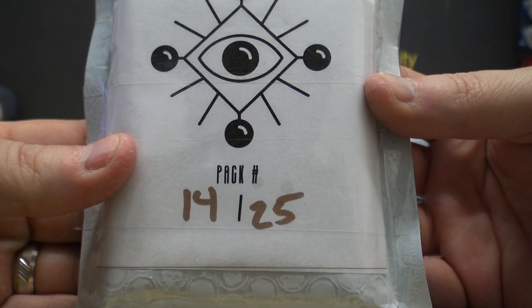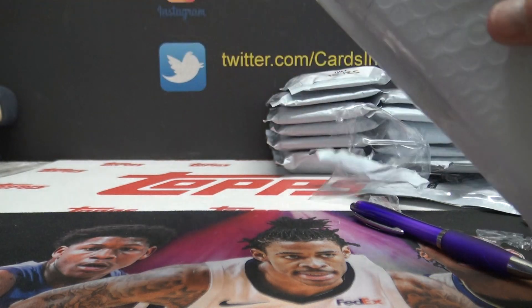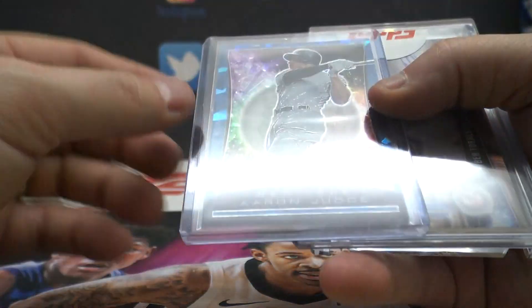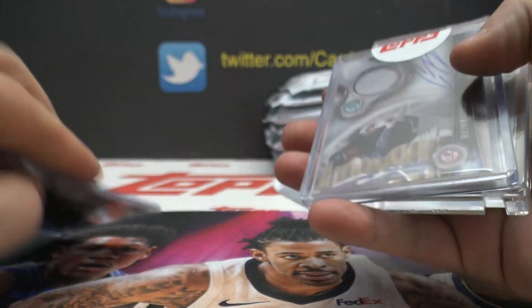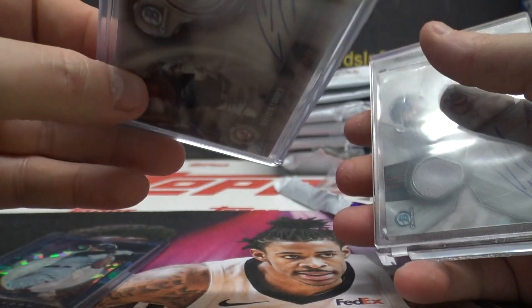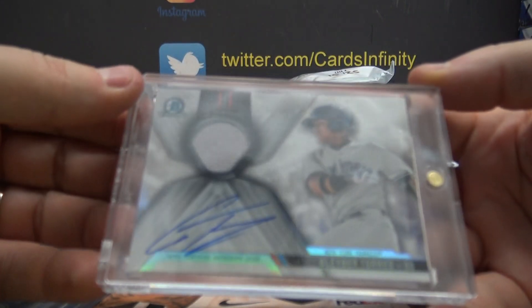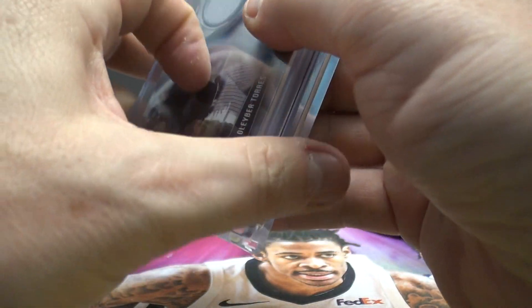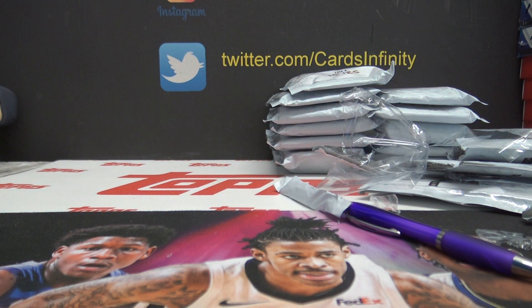Pack 14, Gary T. Gary, let me know if you're not getting my emails. We have a Titan Aaron Judge blue cracked ice numbered to 99, a Gleyber Torres one of one and another numbered to 150 Bowman Chrome jersey autograph — I guess that was a redemption from Topps — and another Gleyber Bowman Chrome relic autograph numbered to 150. A lot of Gleyber in that one. Gary T gets it.